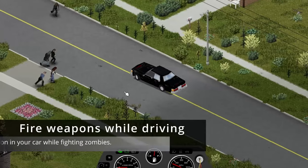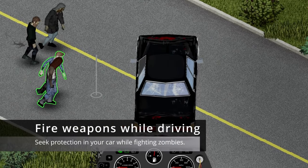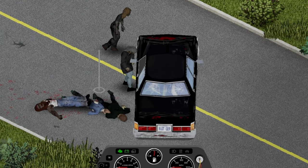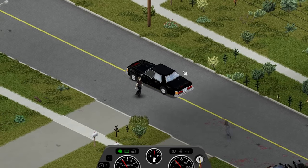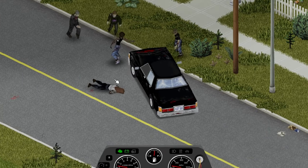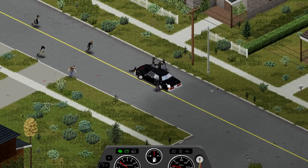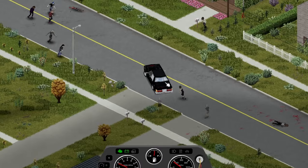Number 6: Fire weapons while driving. If you crack open your driver's window, you can actually fire weapons while behind the wheel. It's a nifty little feature that can prove quite powerful when you get the hang of it in various situations. For instance, it's an excellent tactic when you are overrun, keeping a layer of protection intact. But remember, if you want this method to be a success, always keep a sharp eye on your surroundings.